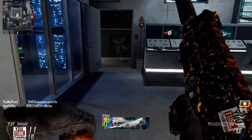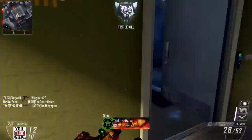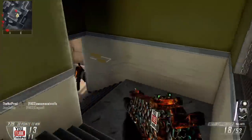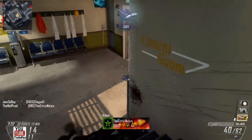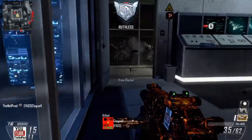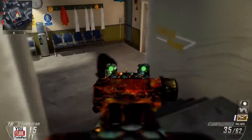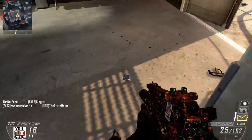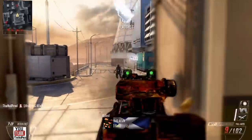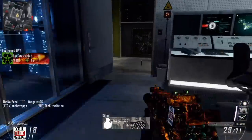The Black Ops 2 camos kind of blow the Call of Duty Ghosts camos out of the water. I'm pretty sure almost all of you would agree that Black Ops 2 camos — there are just no words to explain how much better they are than Call of Duty Ghosts camos. Even one of the earlier camos like this Dragon camo, which was one of the first Black Ops 2 DLC drops, is way better than the latest Call of Duty Ghosts DLC camo drop, which came out this Tuesday earlier this week.